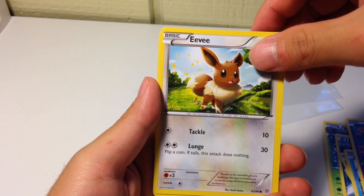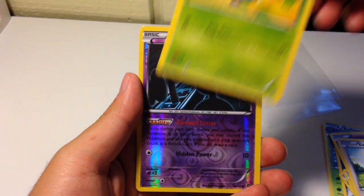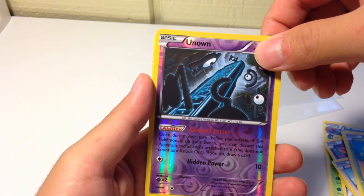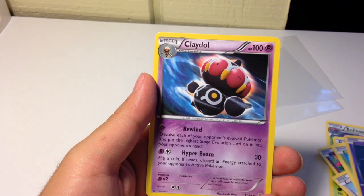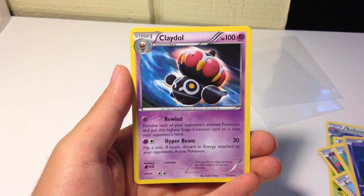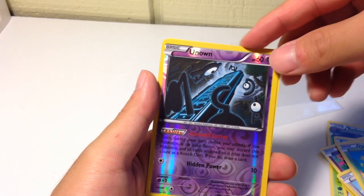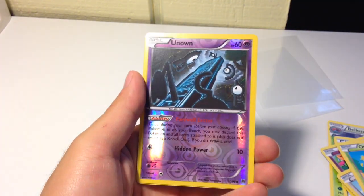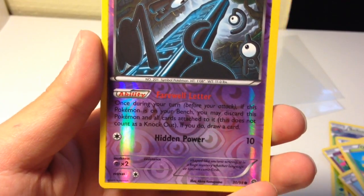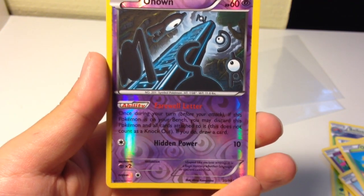An Eevee, a simple Oddish, a reverse holo Unown, and a Claydol. Well, I guess I just wasted four bucks besides this reverse holo Unown — but even that, I don't think it's really special or rare at all. So yeah, that's that.